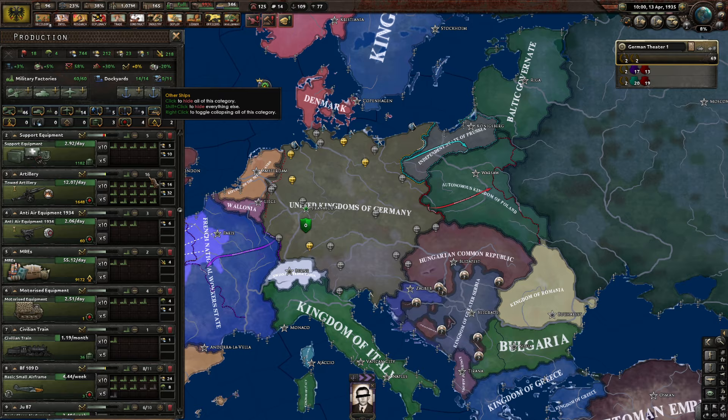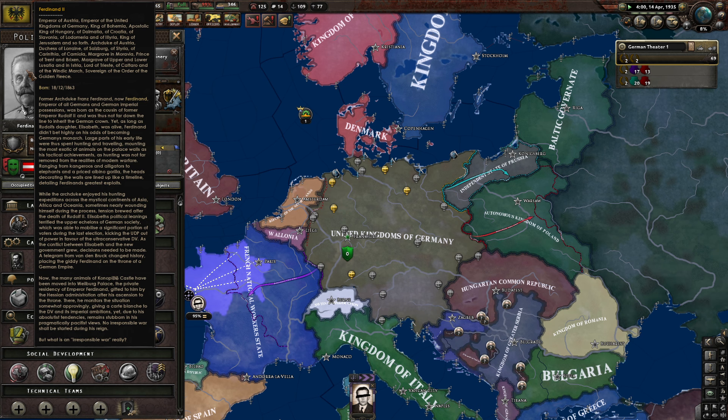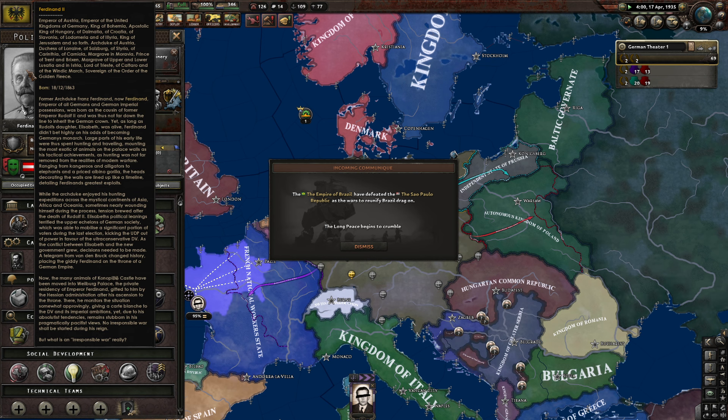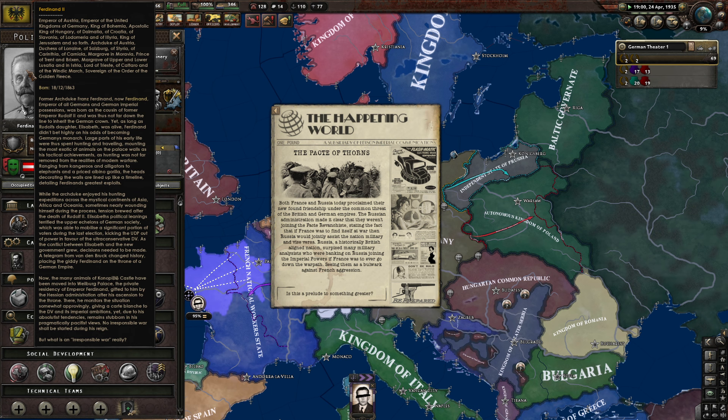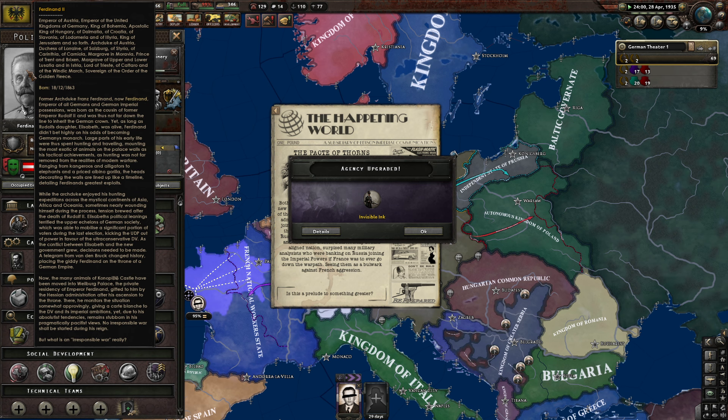Try and get more factories. On aircraft — now where are we? The heads decorating the walls are lined up like a timeline, detailing Ferdinand's greatest exploits. The albino gorilla, the heads from Asia, Africa and Oceania. While the Archduke enjoyed his hunting expeditions, sometimes nearly wounding himself, tension brewed after the death of Rudolf II. Elizabeth's political leanings terrified the upper echelons of German society, which mobilised a significant portion of voters during the last election, kicking the UDP out of power in favour of the ultra-conservative DV. A telegram from Vandenbroek changed history, placing Ferdinand on the throne.